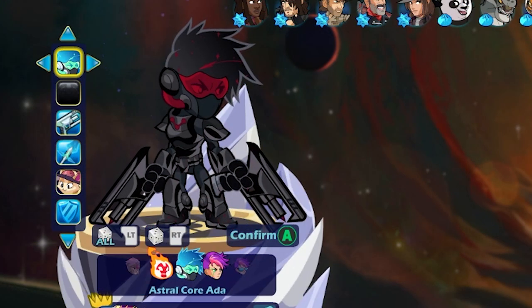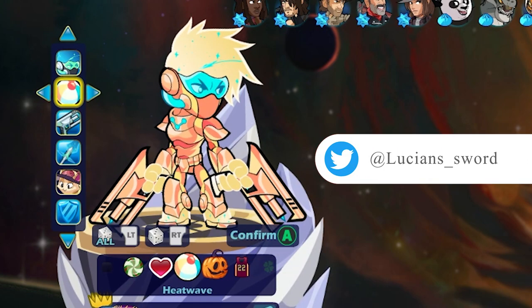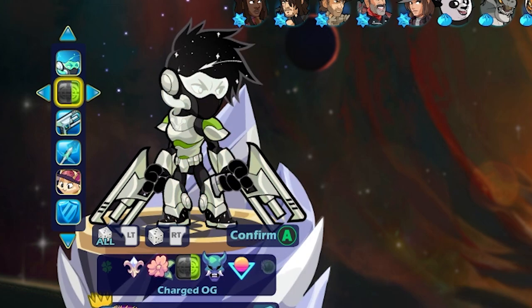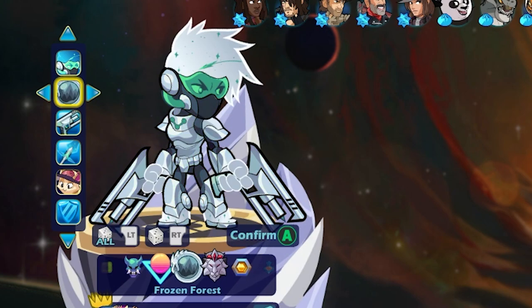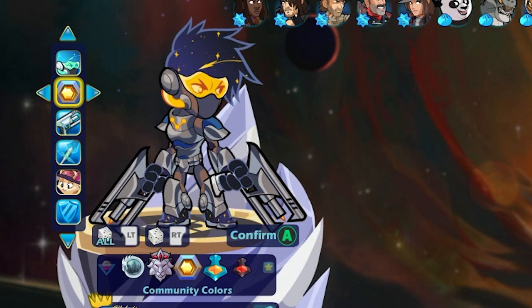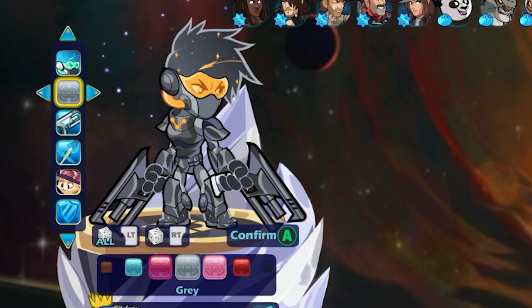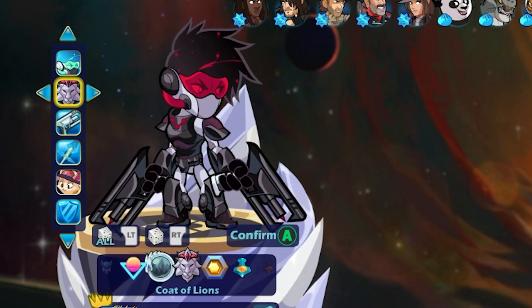Let's go ahead and jump in a game with Astral Core Ada. Before we do, I'll show you all of the colors real quick because I'm not going to be able to play as all of the colors, but I will at least show you all the ones that I have. I don't think I have Starlight colors for Ada yet. Charged OG looks absolutely beautiful there. These colors look really good on her, and to be honest, Code of Lions is my favorite color on this skin.